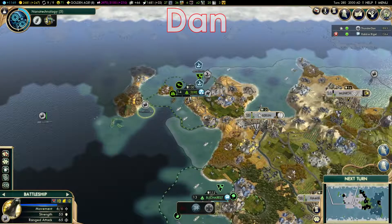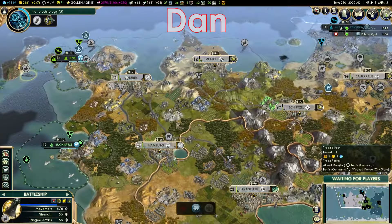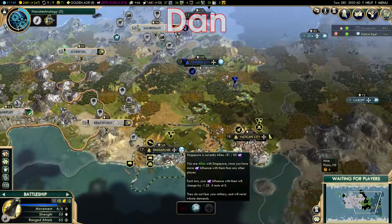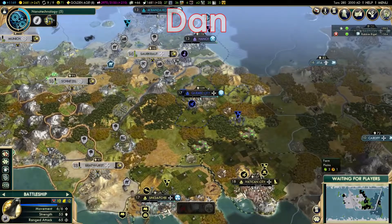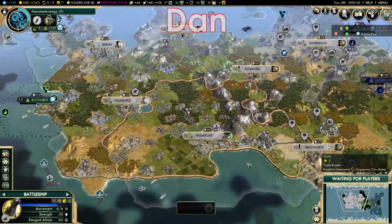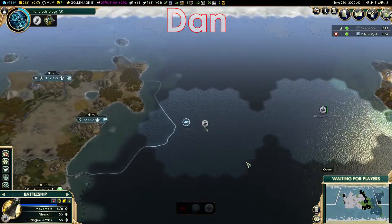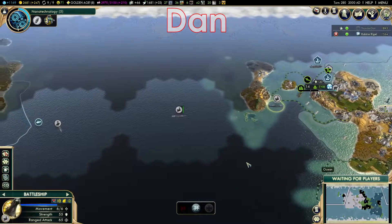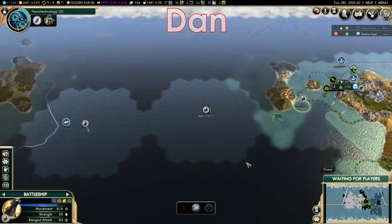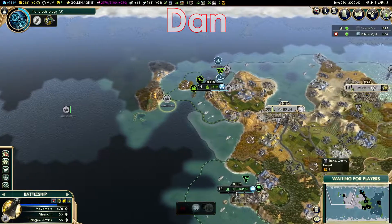Let's see here. I've got myself a submarine here, and I just came across one of Dan's destroyers. That is eerily off my coast. It's protecting the trade route. Oh, okay. That's why I built the submarine. If you continue in that direction, you will come across two more in a line protecting the trade route.